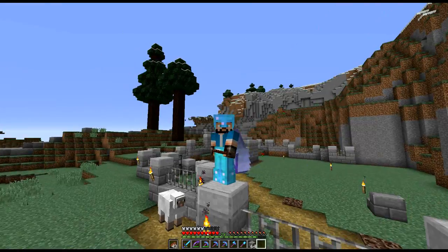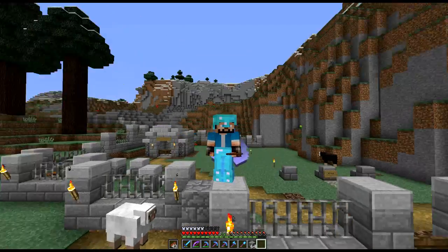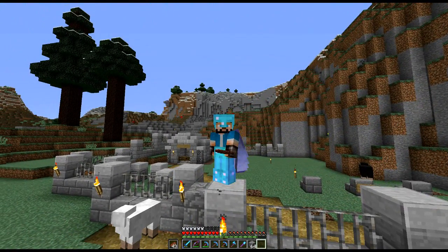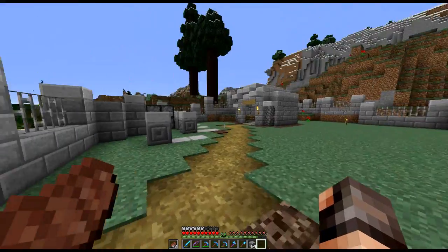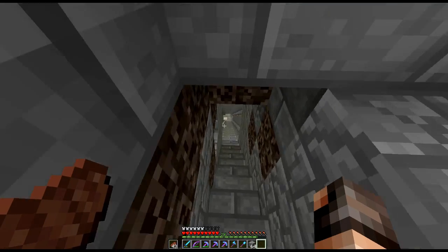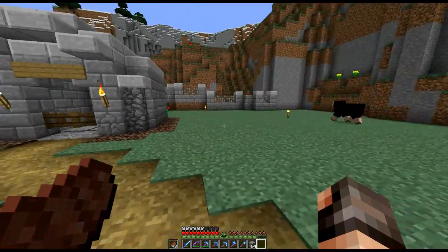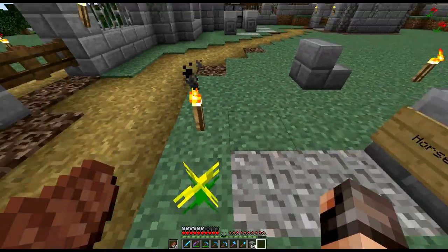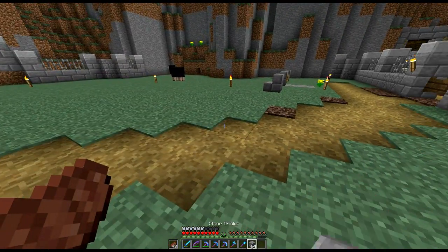Hello everybody, WildTracker here, welcome back to another episode of our Let's Play series. We're playing in the 1.9 snapshot, still in 47C, and we're back over at our original base. I thought we'd come over here for a change of scenery and do a little bit of work on this area. Those of you who've been watching the series will remember we've got this way down to all of our spawners. We've got the graves here because poor Horsey died so early on - suffocated in a wall - and this is where he's buried. So we're going to make this into a churchyard.